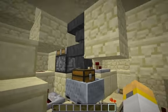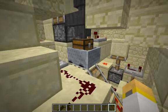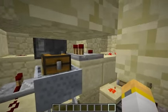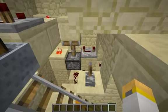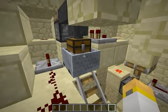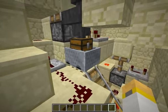Here we are at the hopper area. The first hopper feeds into a second hopper and then goes into a storage minecart. When there is sugarcane flowing through this hopper, it gets detected by this comparator, goes through a monostable circuit, and then turns on this powered rail here — but only after it stops going through, so it sends all the sugarcane that's been harvested at once.